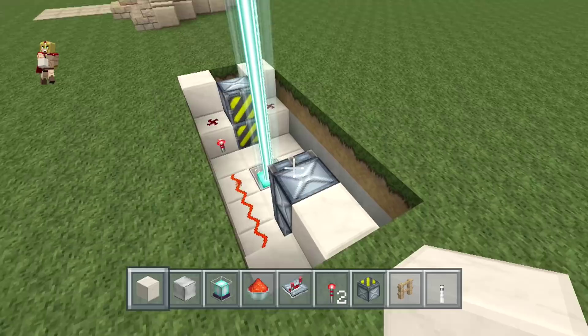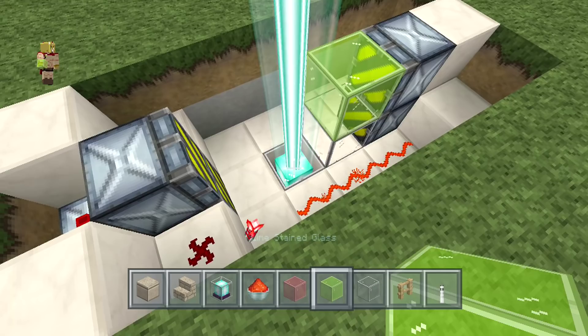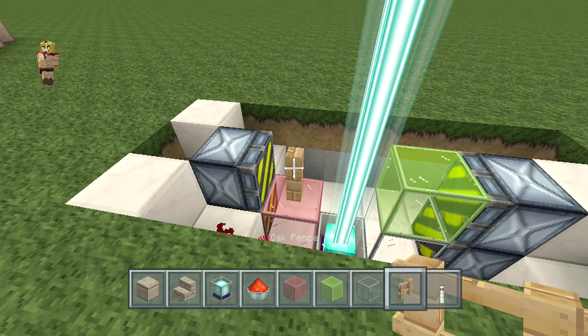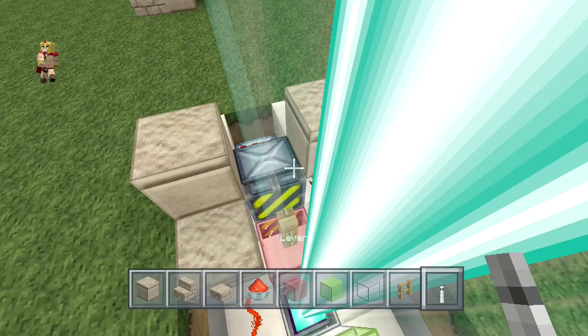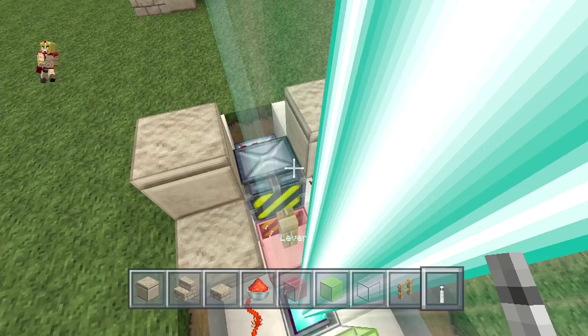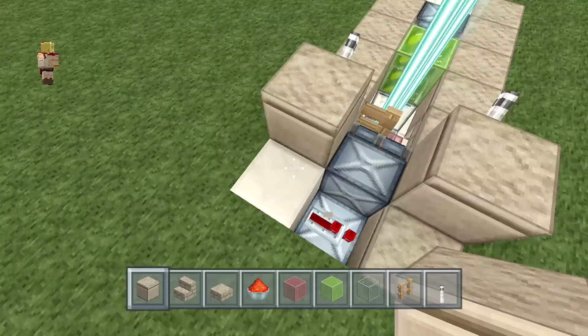Now grab your glass of choice — I'm going to use green for this example. Then place some red glass there and a fence right on top. Place one half slab in front of it and a block of your choice on top, and right there as well. In front of those blocks, make sure you place the lever. At this point, just make sure to cover the whole section up all around.